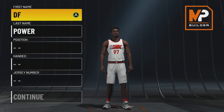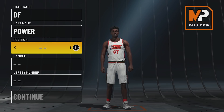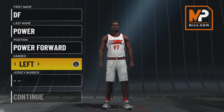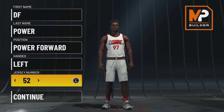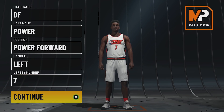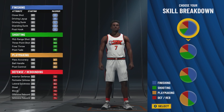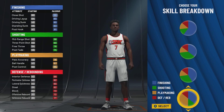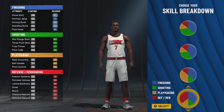For this build, the position is Power Forward, left hand. Jersey number seven — that's my favorite number. Now coming to the pie chart, this is one I've honestly never seen anybody use. It might be one of the new pie charts — I've never seen anybody use this one. It's the more green than blue pie chart, making this essentially a slashing stretch build.